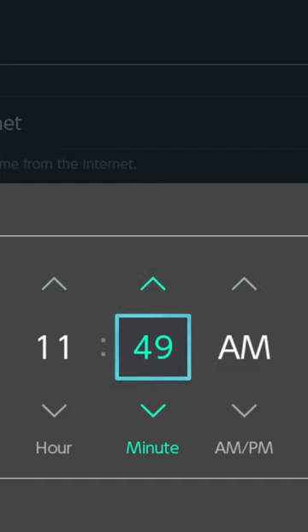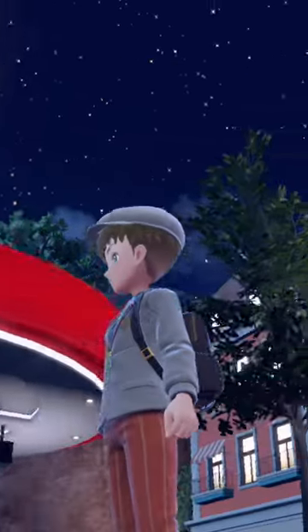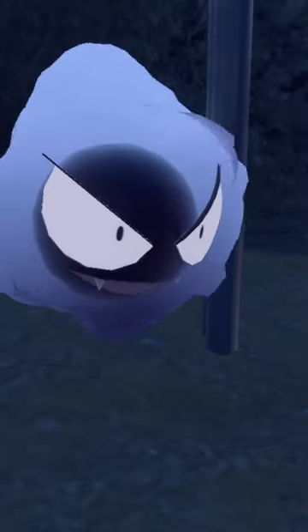Go ahead and advance your Switch clock by about a half an hour. Once you have the time changed, go back into your game and you will see that now it is nighttime, meaning that we have plenty of those ghosts we can go ahead and catch.